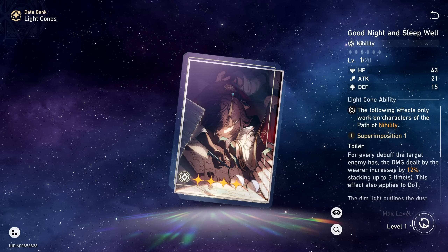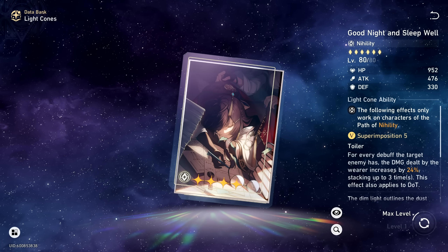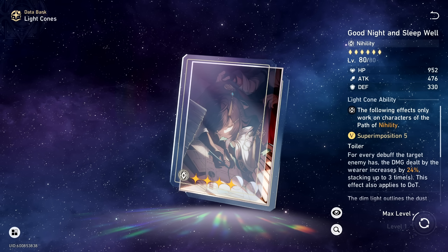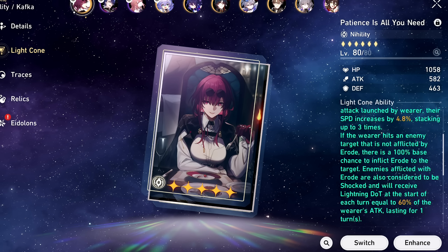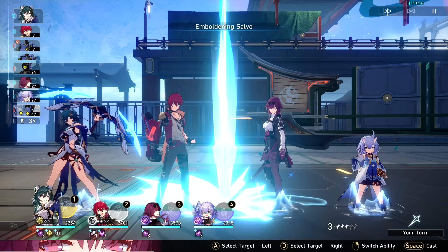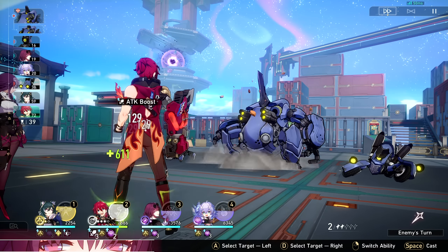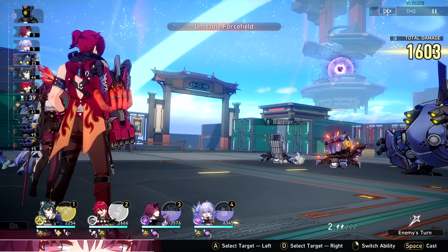For gacha four-star light cones, Good Night and Sleep Well is her best option — a 36% damage increase on any enemy you attack just for having three debuffs stacked is both ridiculous and easy on a Kafka team, since after the first round enemies are always stacked with debuffs. For five-star options, her best-in-slot is her signature light cone, Patience Is All You Need, which makes Kafka blitz enemies with speed and damage buffs, and also gives her a new DoT named Erode.